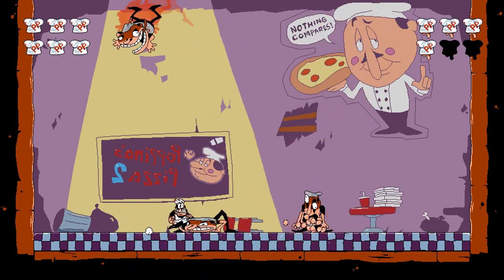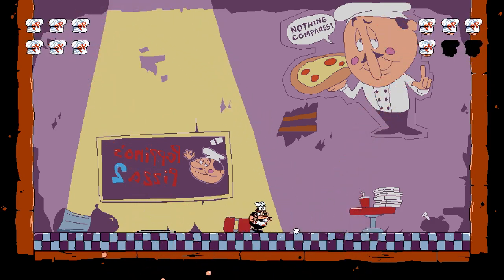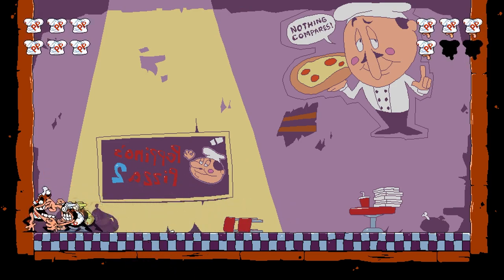Eventually he got moved to a level cult simply known as Manchin. Manchin also had a detailed history, as Pepperman was originally planned. When Pepperman got originally scrapped, he was planned to show up in the mansion level where he'd chase you around.